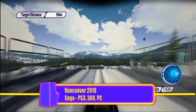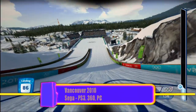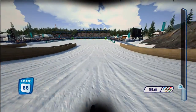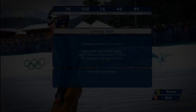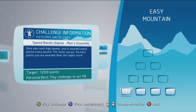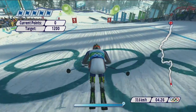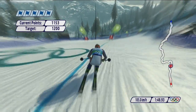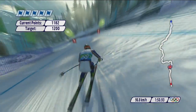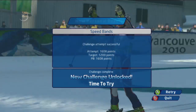The game throws down the woolly gauntlet with its challenge mode. Here you must take on a series of events where each one has a certain goal to achieve. The first is a downhill skiing speed challenge — hit the launch button at the right time to get off to a good start, then hammer it to build up speed. Once you're travelling fast enough, each second earns you speed points. Bag 1,200 points before the finish line and you've passed.